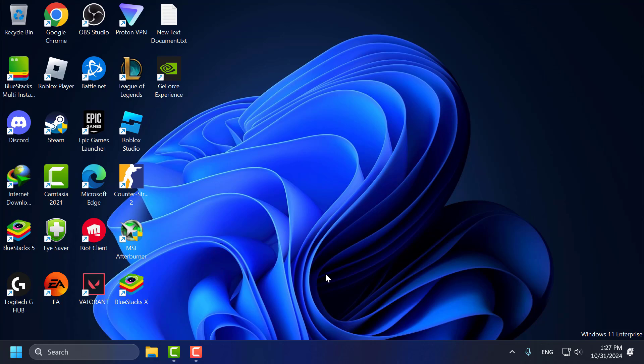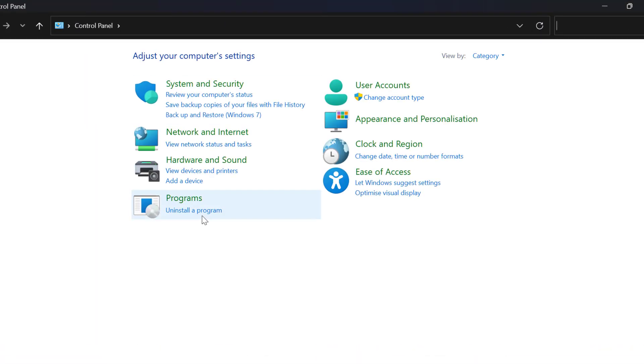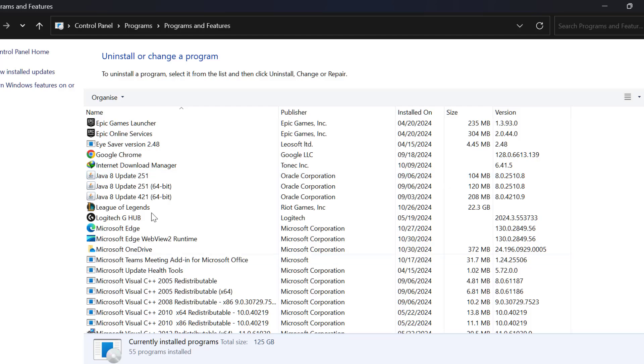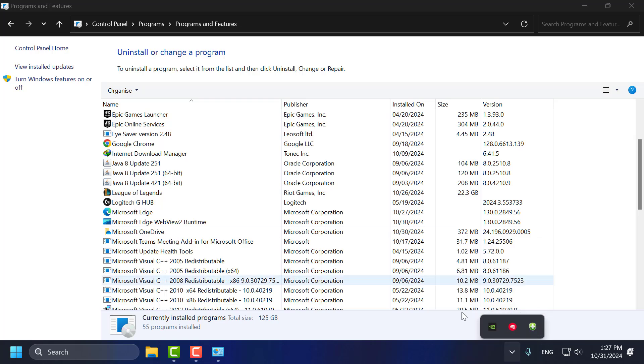Method 3 consists of 3 steps. For the first step, go to the search menu and type 'Control Panel'. Click to open it and select 'Uninstall a program'. Before uninstalling Riot Vanguard, you just need to close it. To do this, click on the system tray.